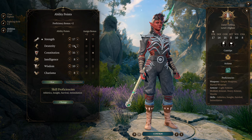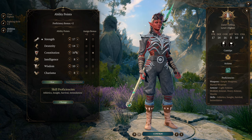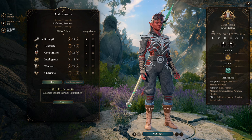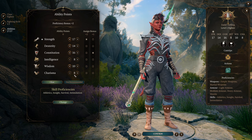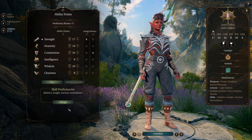Dexterity at 14 — a pretty decent level that's going to get bumped up by our equipment. Constitution at 16, perfect for us especially when we're taking Barbarian levels. Intelligence at 8, we don't need it. Wisdom at 10 so our wisdom saving throws aren't completely abysmal, though I'd like it higher. And Charisma at 8. Karlach is a very charismatic person, but we just can't really afford the stat.